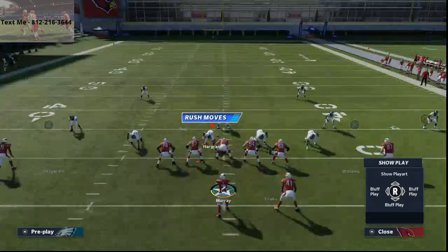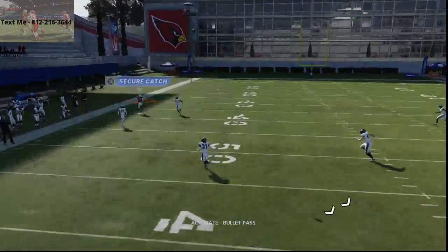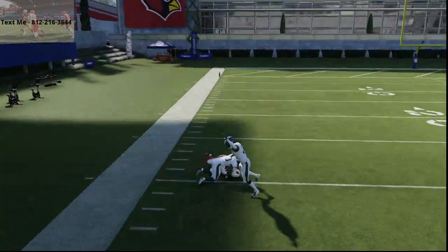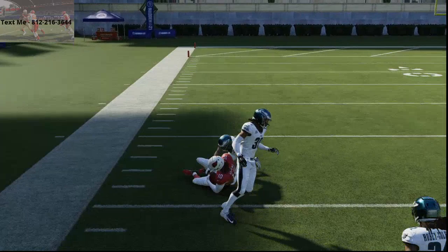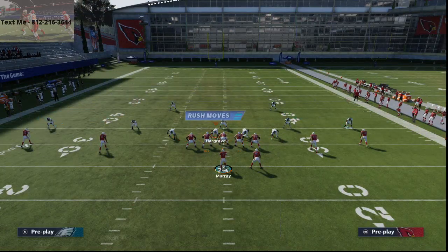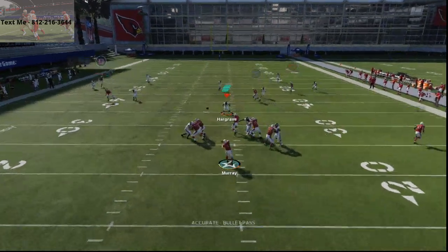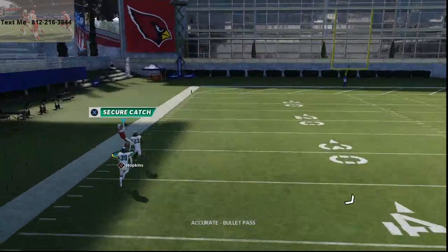Alright guys, so that is the best way to beat cover 2 — at least so far for me. This is the best way to beat cover 2 to the outside. What you're going to find is a lot of people like to play cover 2 and turn it into a Tampa 2 style defense — the middle linebacker is going to play the deep middle. Well with this little trick right here, it's an ability to get the ball out there quick and easy against that cover 2 defense.